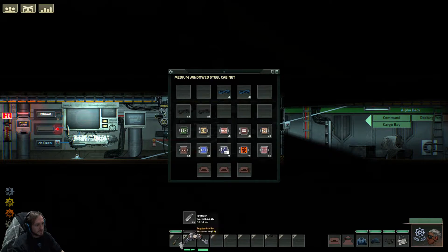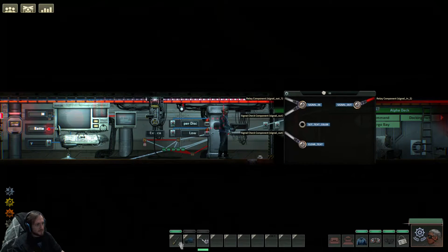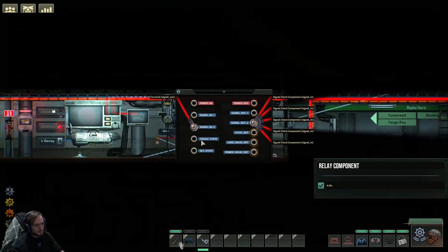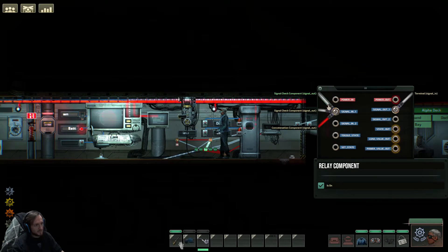Currently I have a couple things happening. I have the signal out from the relay, and you can see it going to this relay over here. So this relay over here is going to a lot of things — it's going to each of these signal check components, and then the signal in is from the terminal. From here I have some of these signals coming into this relay here, then I have this main relay going back to the terminal.